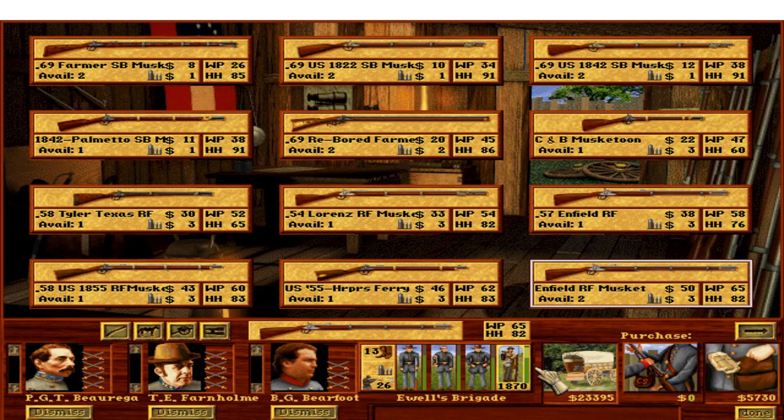Hello everybody, it's the Historical Gamer once again, and today we're returning to Civil War Generals 2. It is the channel's Throwback Thursday, and we're returning to the old 1997 classic by Sierra. This is — I forget which episode it is — but we're a ways into the grand campaign played as the Confederacy. We're in 1862, we're in Jackson's Valley Campaign, and we just won a minor victory at the Battle of Front Royal.